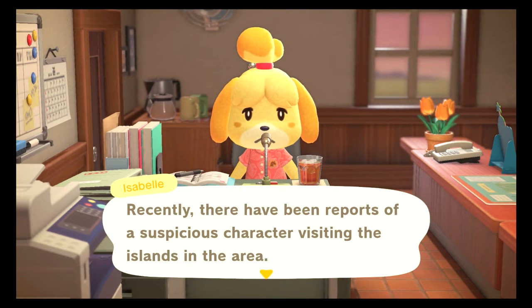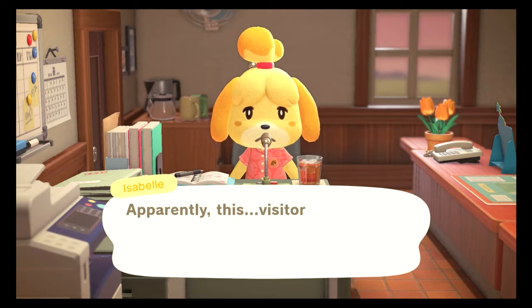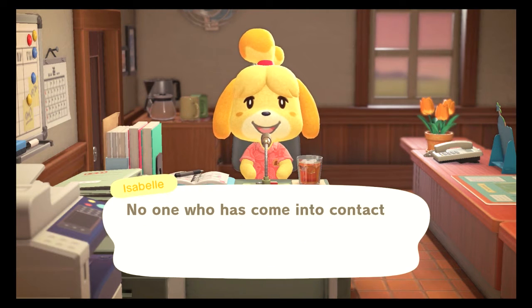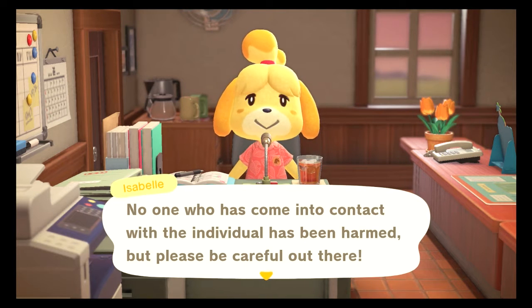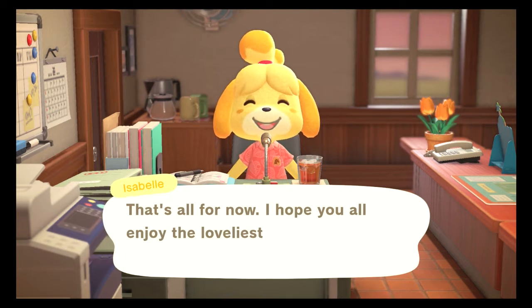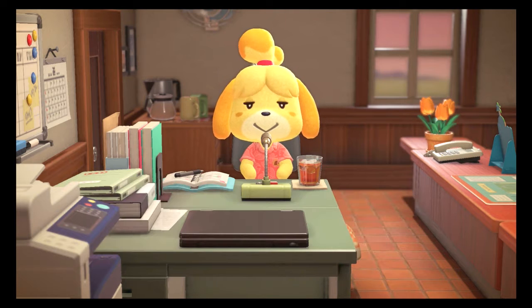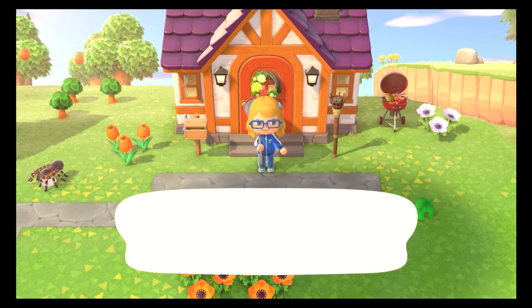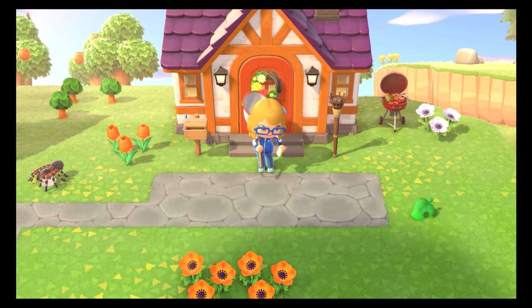Talking about Redd — recently there have been reports of a suspicious character visiting the island. Apparently this visitor has been selling works of art from unknown origins. No one who has come into contact with this individual has been harmed, but please be careful out there! Alright, now we gotta go find Redd! Last episode we went and talked to Blathers — he was thinking about upgrading the museum but wanted some art.